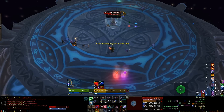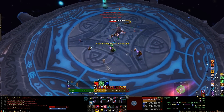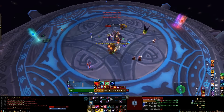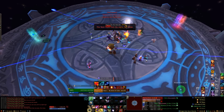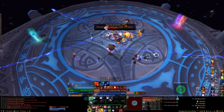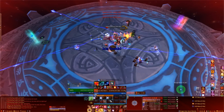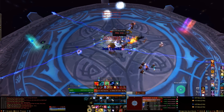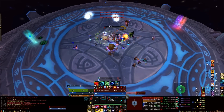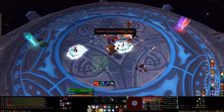Once the lightning phase is over, she goes back to her normal phase and the process repeats. Her phase choice transition is completely random — she'll go either frost or lightning with no way to determine which. In terms of difficulty, healing through Focused Assault with one tank was the hardest part; we did have a tank death early on. But it's not too challenging a fight overall — just get used to the individual mechanics of each phase and you shouldn't have much trouble.